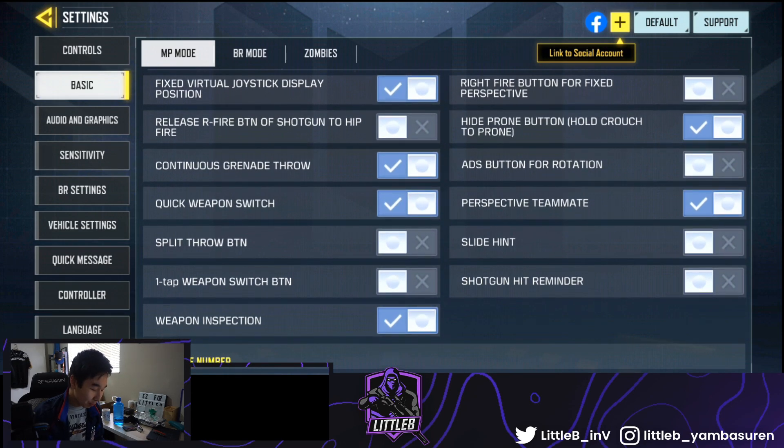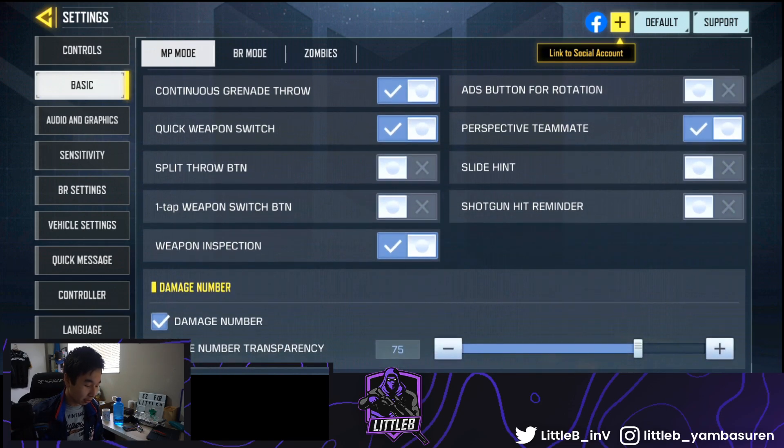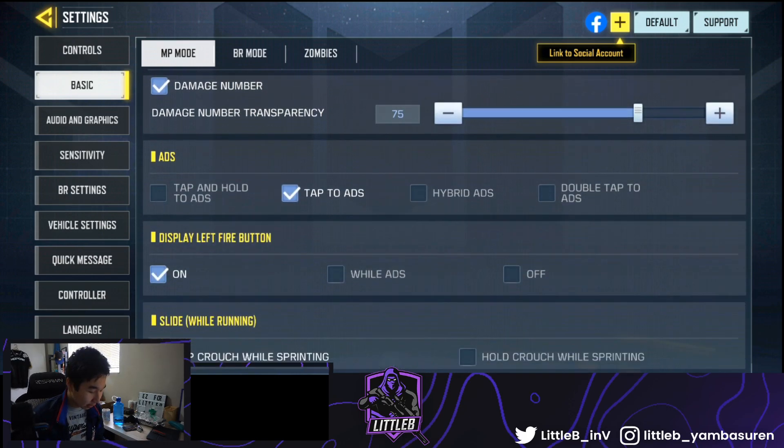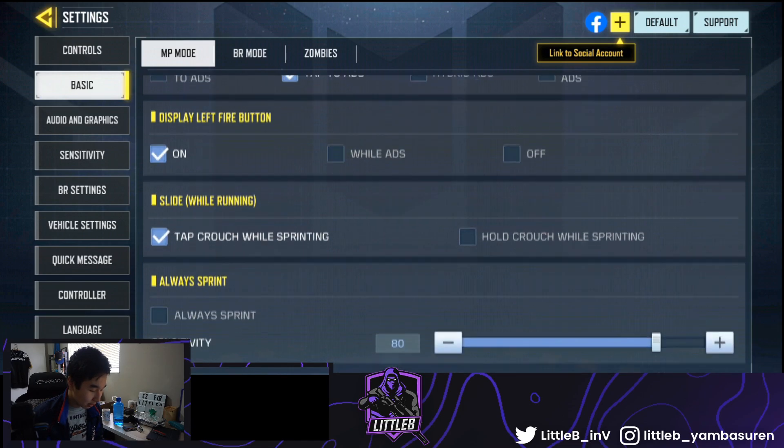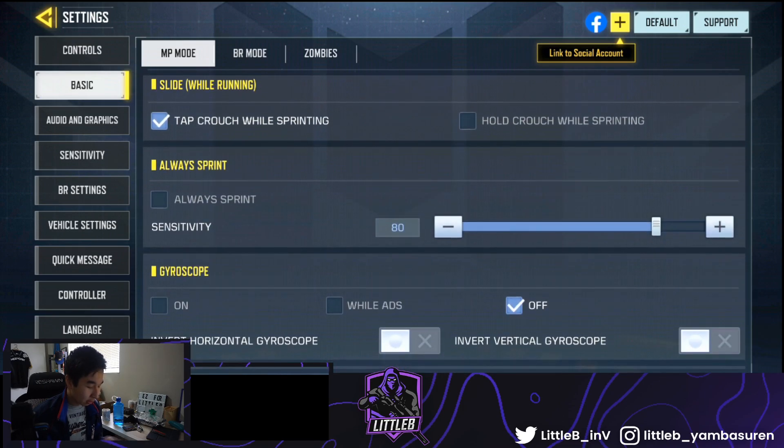One-tap weapon switch, shotgun, hero mine, and slide hand — I don't know what those are so I just leave those off. Damage numbers are at 75; it can get annoying so I'll sometimes turn it off. Tap ADS is on. I don't do always sprint because honestly I sometimes need to walk around.